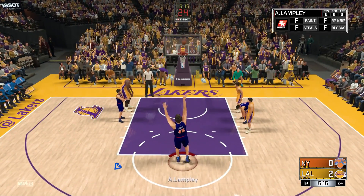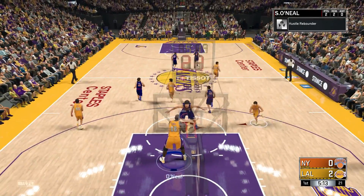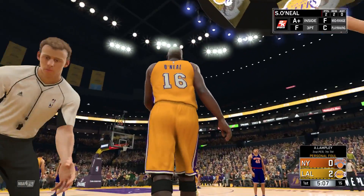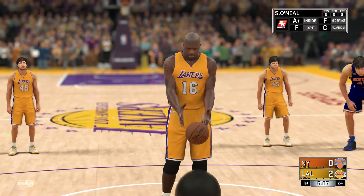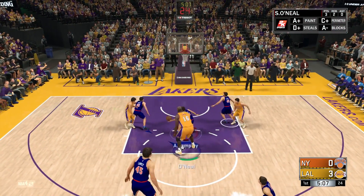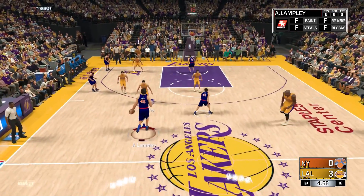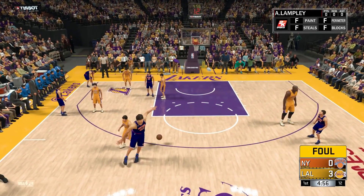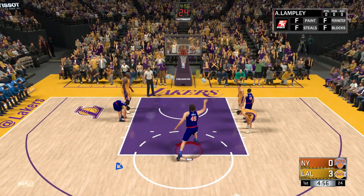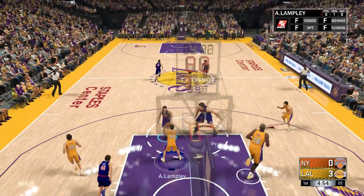Now we got the zero overall going up for a free throw. He cannot manage to hit one yet — he's 0 for I don't even know. Shaq grabs the board. I keep fouling with the wrong guy — I don't want him getting fouls because that's going to screw the whole thing up. Shaq hits a third one. He can't get a fourth one. The zero overall is still at zero. He cannot hit anything.